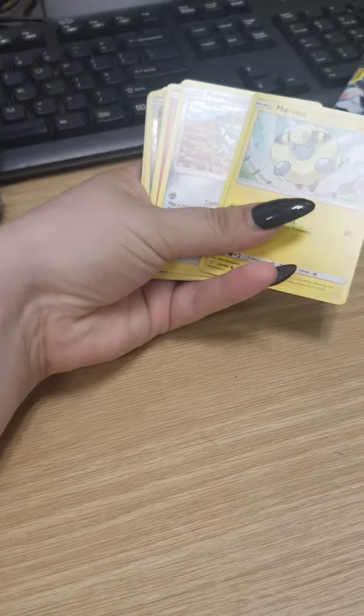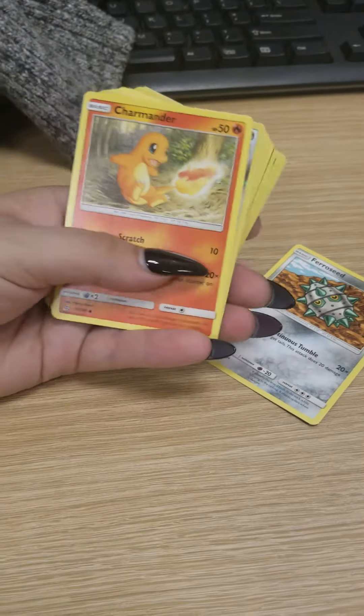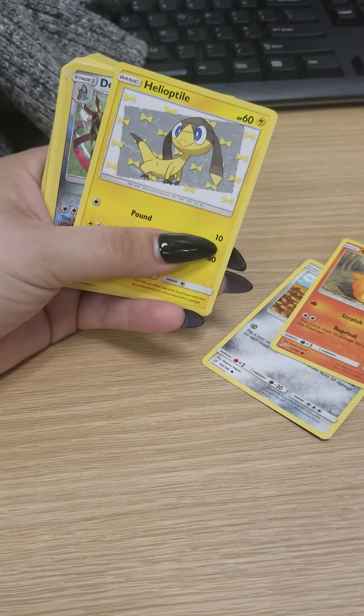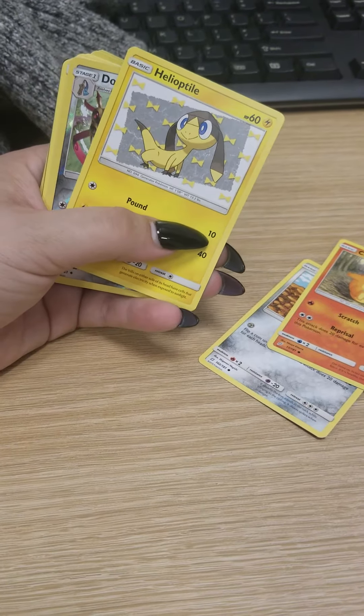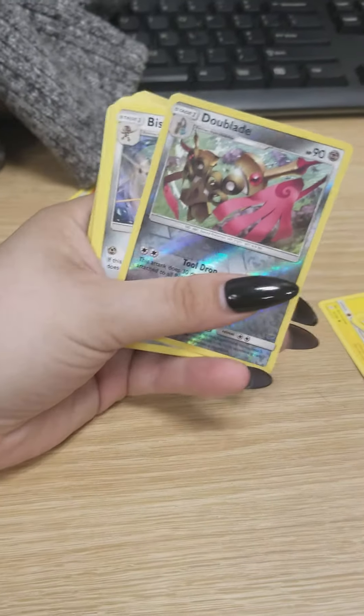A Mareep — definitely giving that to my sister. A Farrowseed. Charmander — not going to keep that one. This is really cute. I love these little bows in the background. Not going to keep him, but definitely going to go to my sister because she collects electric types.